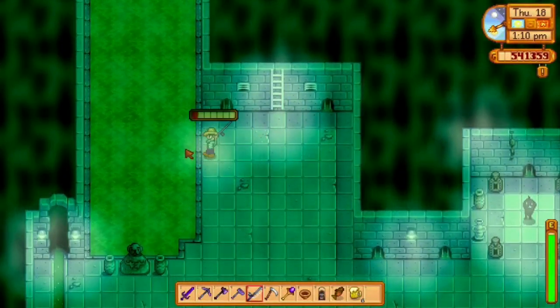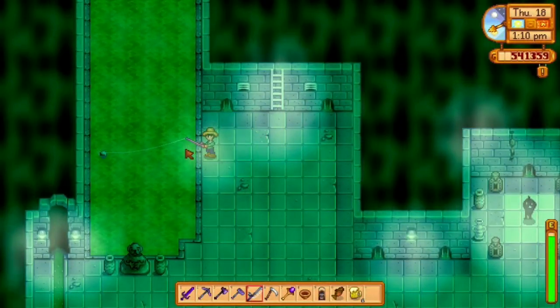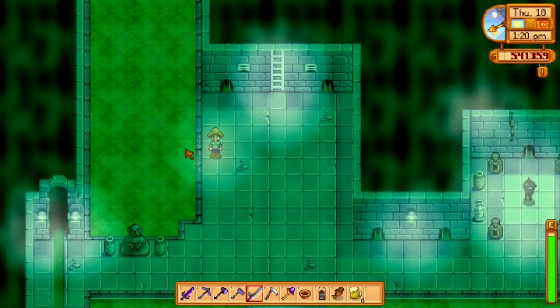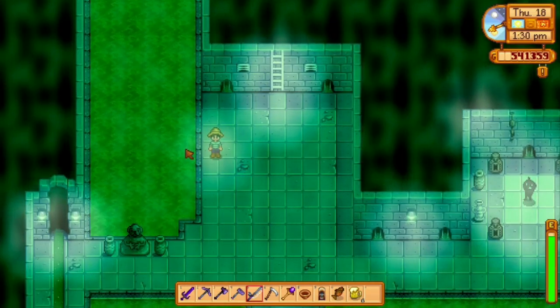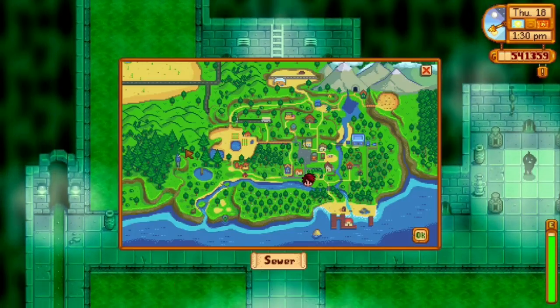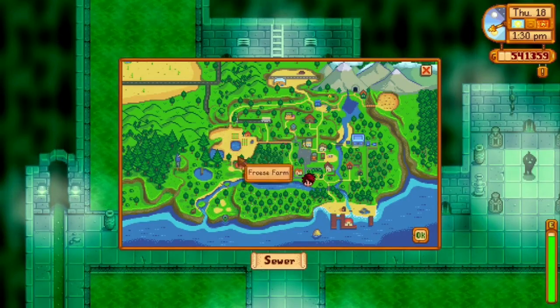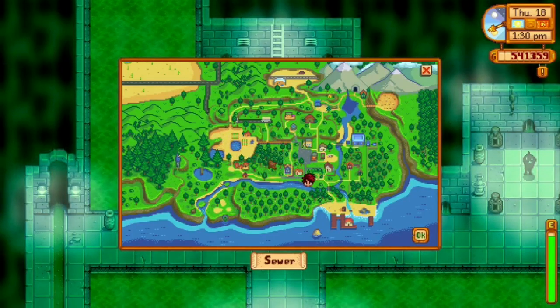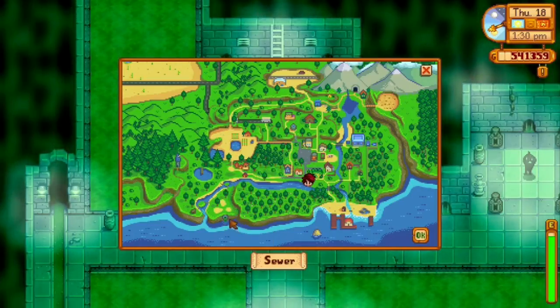Pretty much anywhere in the sewer is fair game. The Mutant Carp is available in all seasons and is the only legendary fish available in all seasons. Looking at a map, your farm is here — you can take this route, this route, or proceed down here and go in through the sewer pipe.